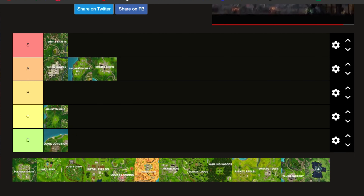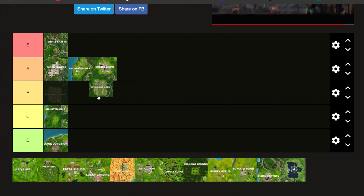Now we have Pleasant Park. We're going to put Pleasant Park in B tier. The reason is I don't really like the location that much. The houses tend to only give you like one chest, and normally when I drop there the loot isn't that good.